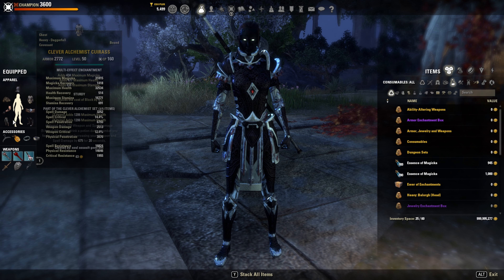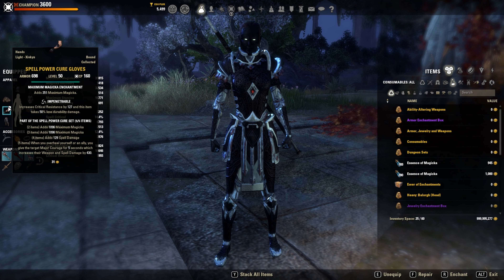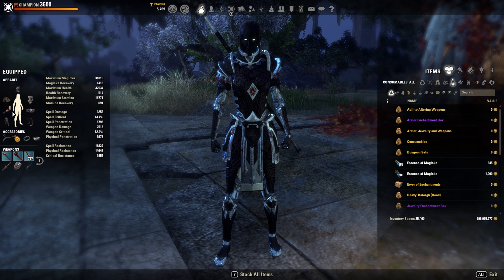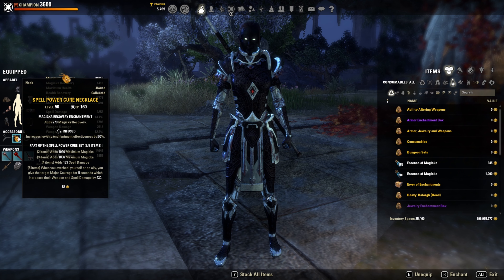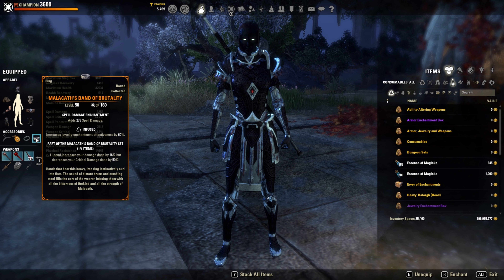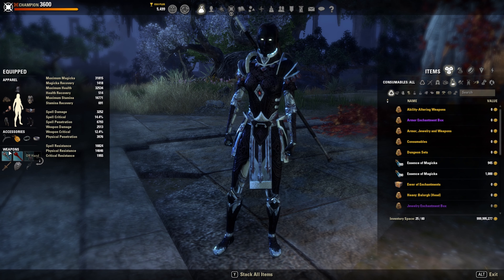On the big pieces I have Tri-Stat, on all the other small ones it's Max Magicka. I have 3x Spellpower, 2x Impen, 1x Well-Fitted, and 2x Jewelry of Spellpower in Infused, 1x Magicka Regen, and Spell Damage in Infused, and the Malacath Ring also in Infused Spell Damage. On front bar I'm using the Master Inferno Staff in Sharpened with Double Dot Poison.